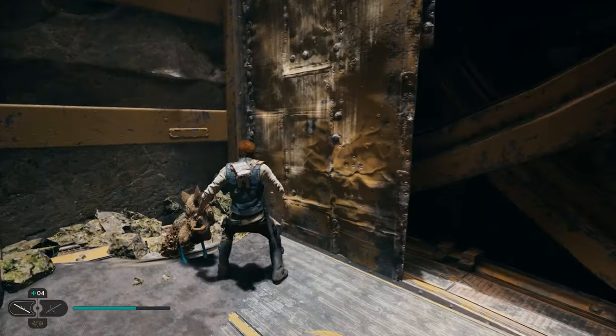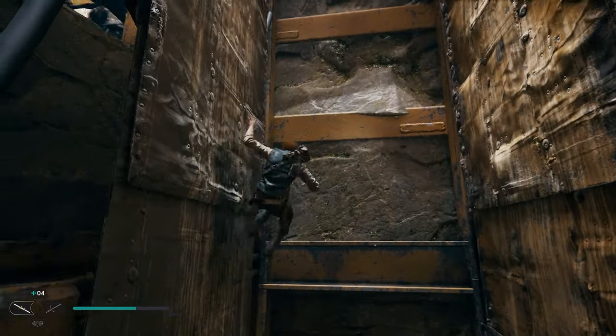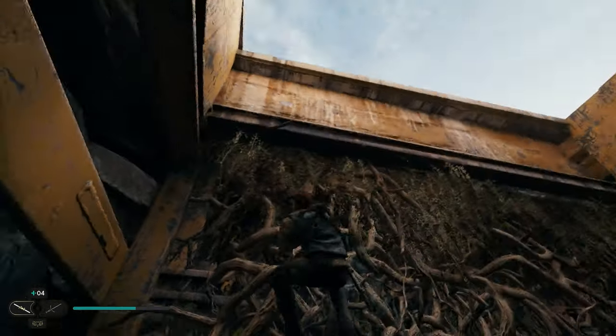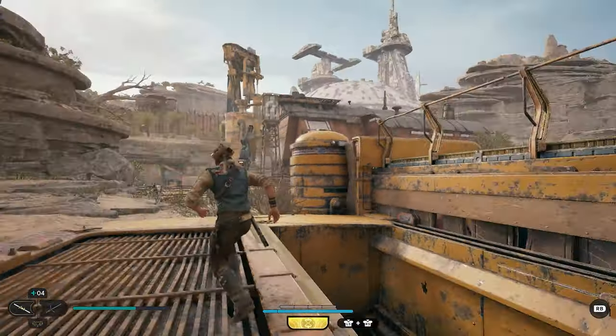We'll jump a couple of times and be able to get up here, and then we're just going to jump back and forth. Once you're up here, jump to this wall, this wall, and just keep doing so until you get to the top. We'll get to a vine here that we can climb up the side of. And once you get up here, you can jump to the top — and now we're on the top.